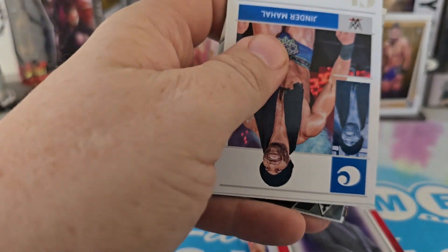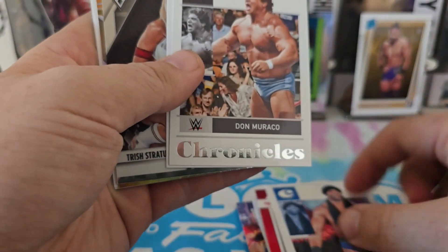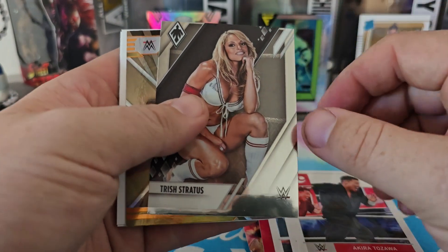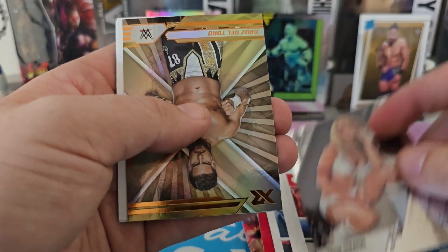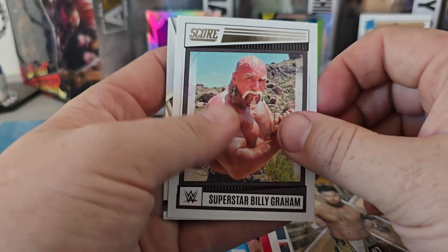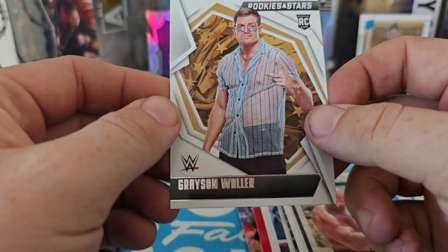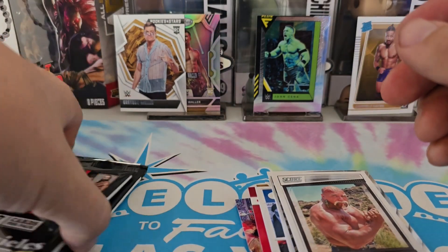Pack four: we got a Jinder Mahal, Don Morocco, Akira Tozawa, Trish Stratus — this looks really different, I don't remember pulling this before — a Bronze Cruz del Toro XR, Superstar Billy Graham, and then another Grayson Waller rookie again. We'll go ahead and put him up there with the other one.